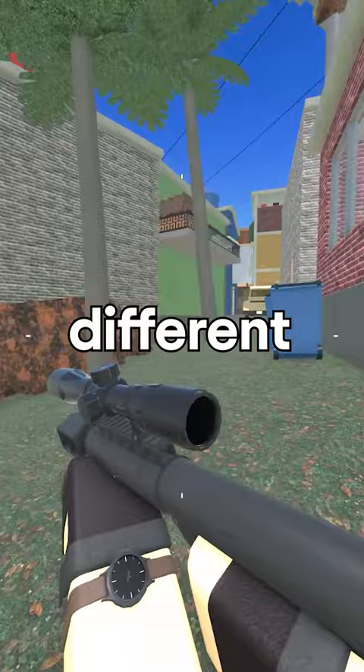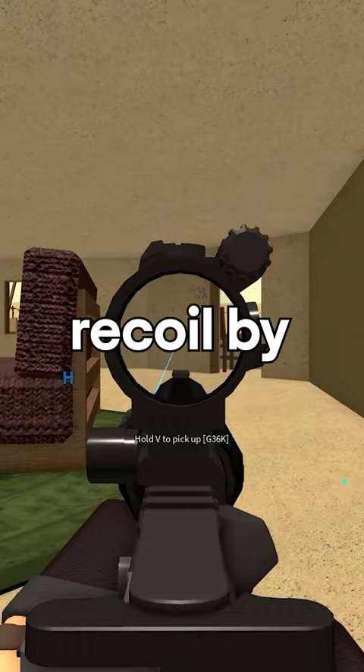Some scopes have different scope modes and you can change them by pressing T. Laying down now reduces recoil by 30%, which you didn't do before.